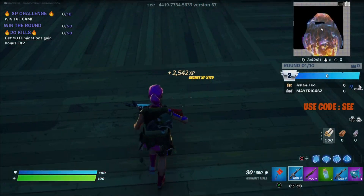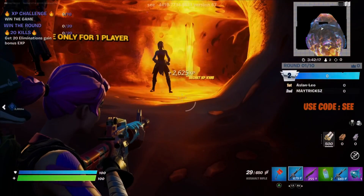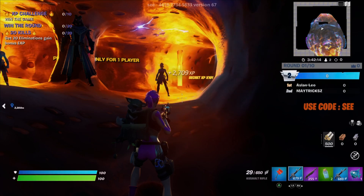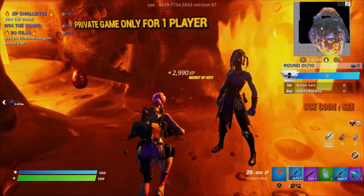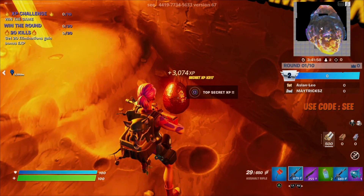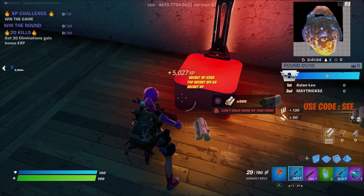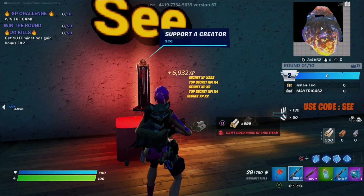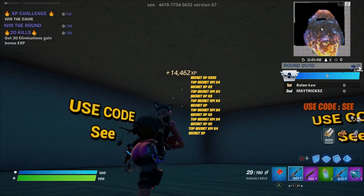From the creator code statue you wanna walk over to the middle — that's three blocks away — and you wanna shoot up and you will teleport to this secret asteroid room. From here you wanna find the secret egg that is on the floor right here and interact with it. This will make it so you will get even more XP, as you can see right now — it really starts to run up more. That is the second glitch.